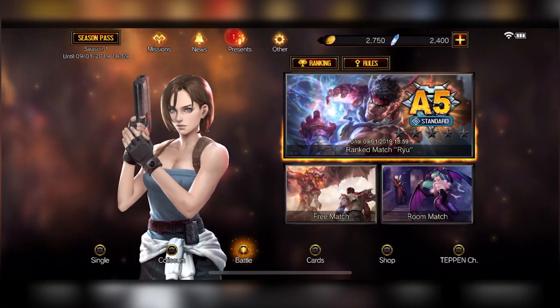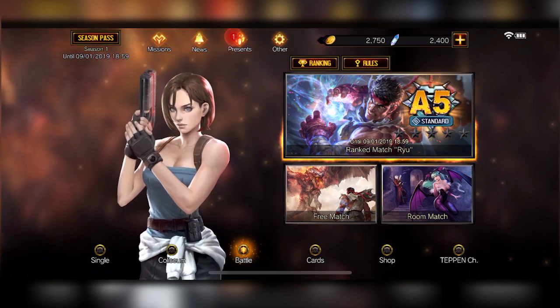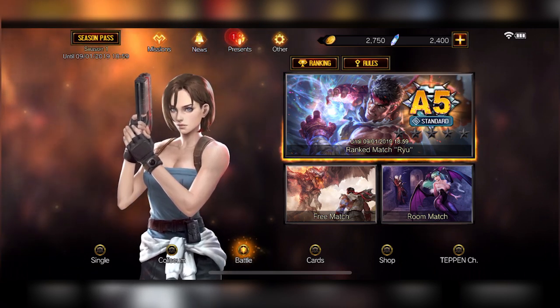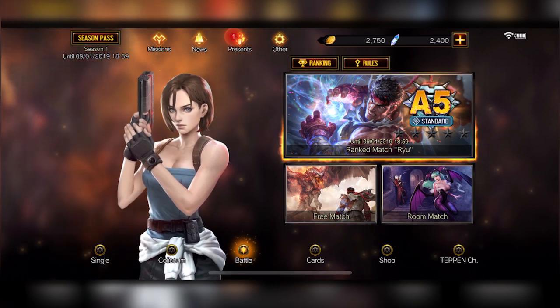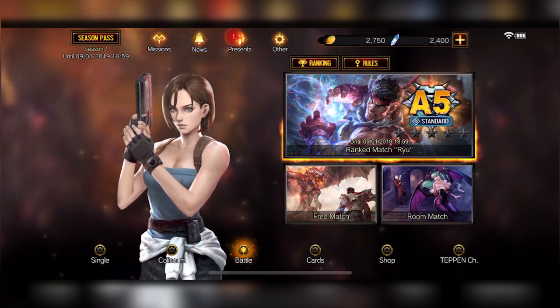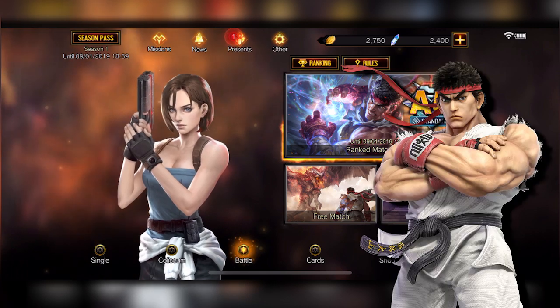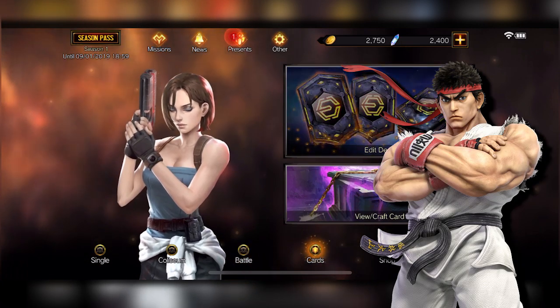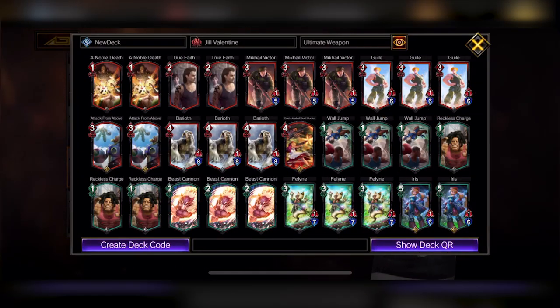What's up everybody, this is Justin Wong and we're here with Jill from Teppin. She just came out, she's a new hero — a new red hero. She has an Explorer option which is really cool, gives her options to put more cards into the EX pocket. Her deck is kind of similar to Ryu in terms of offense and defense, but you can also do the red-green combo which is really strong with Jill.